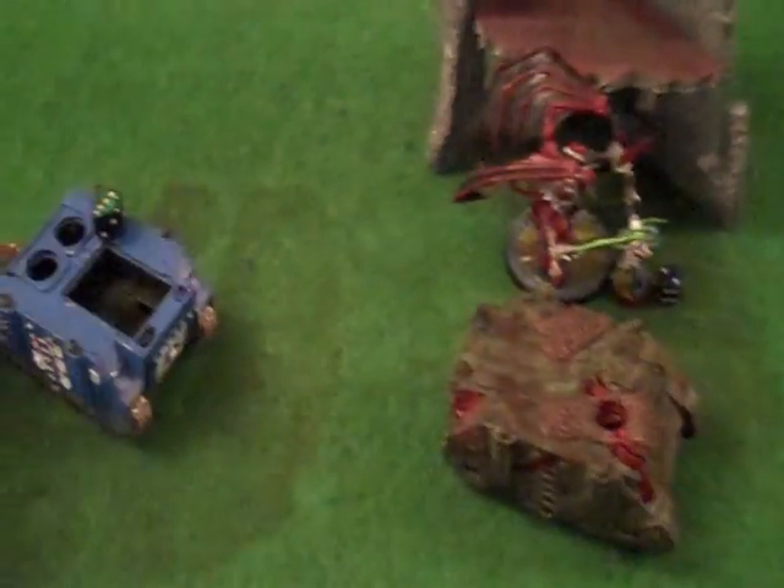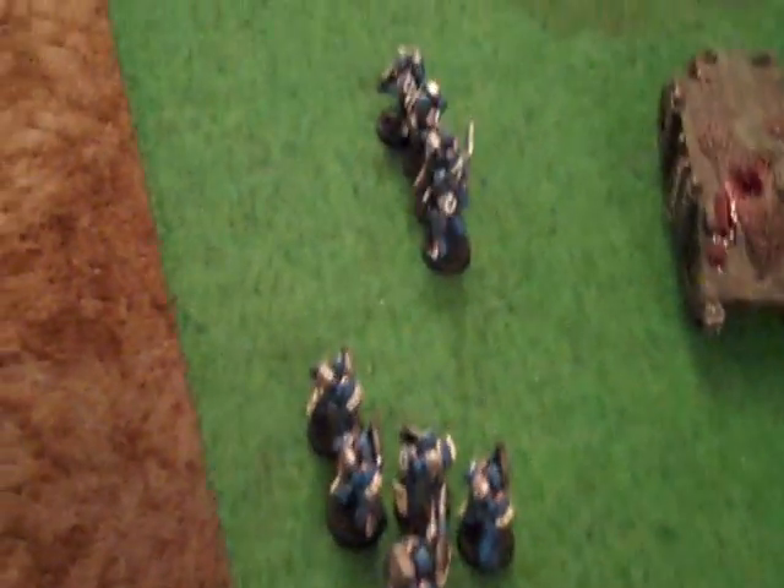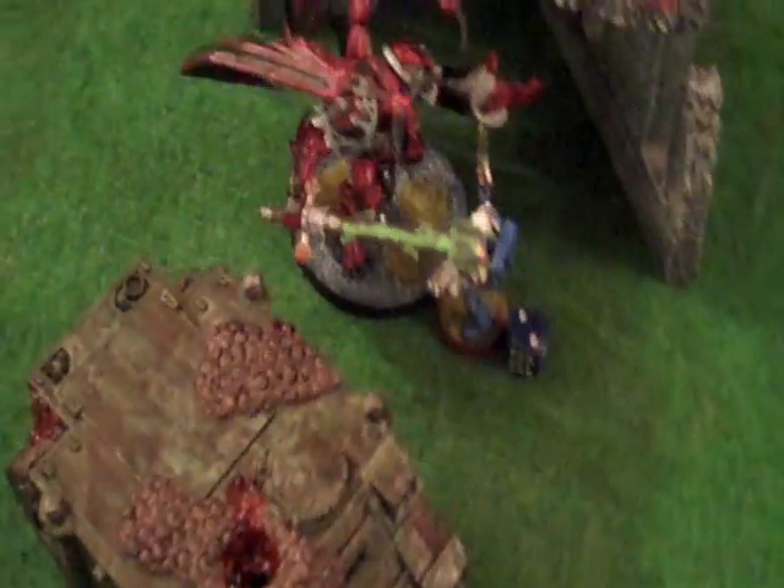Turn three, Ultramarines: the Chaos Marines did a weapon destroyed result, taking off my Twin-linked Las Cannon. In my movement phase, a little bit of jostling happened. We took out a Demon Prince with every single gun on the table having a crack at him — he's gone. The Chapter Master finally got into combat but lost a wound. That's my turn three.